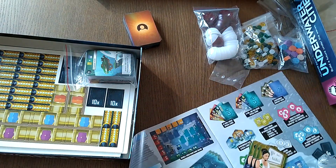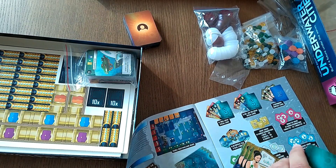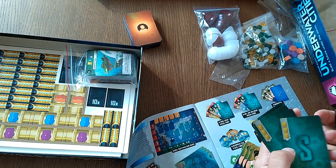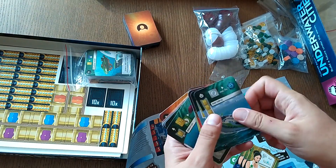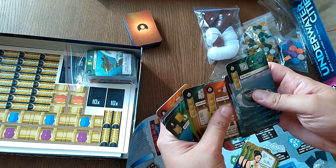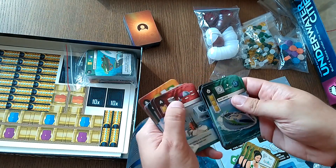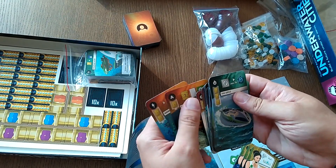We've seen everything on this page. Now we need to have a look at the special cards — they are in two types: three credit and the rest. Let's see: one through ten — 10 three-credit special cards. And we should have 15 of the others — counting through: 15 confirmed.